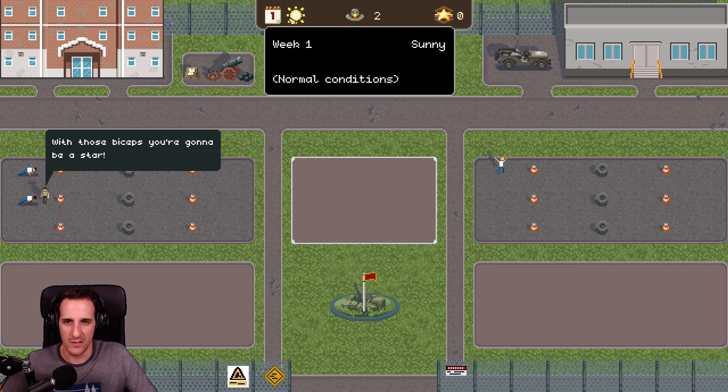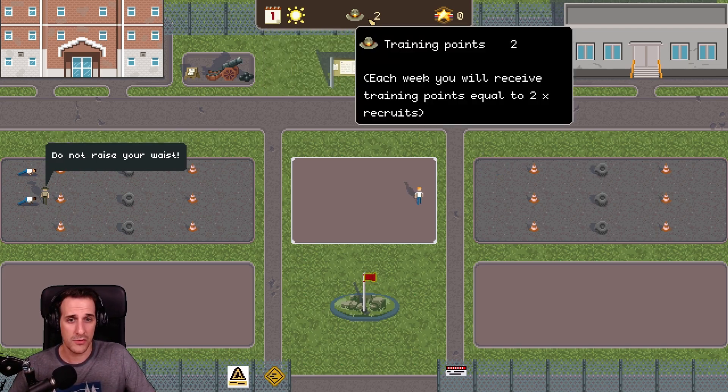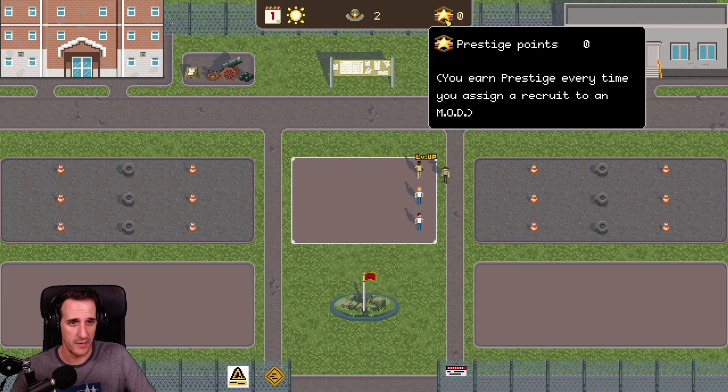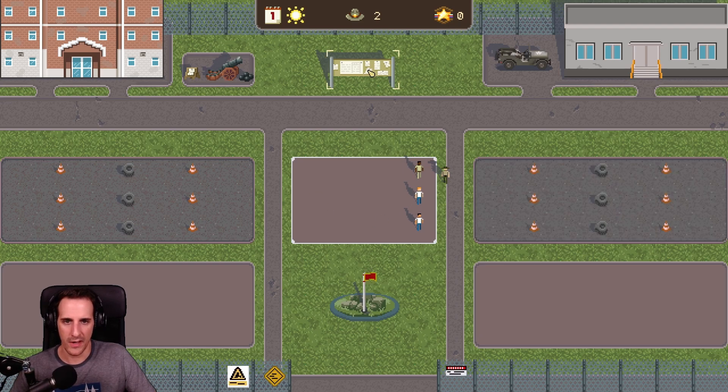So what is this that we get here? In the first week it's sunny — two training points. Each week you will see training points equal to two recruits. I have two training points. And prestige points, which I currently have zero. You earn prestige every time you assign a recruit to a MOD. I don't know what a MOD is, but we'll figure that out.